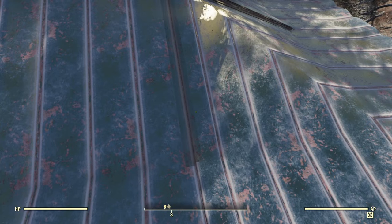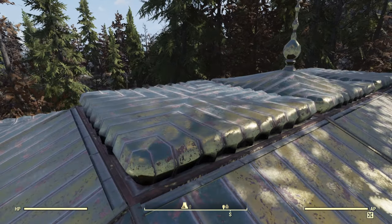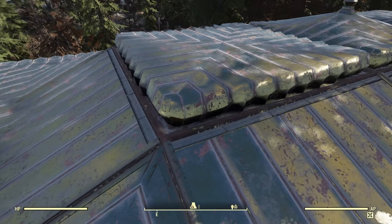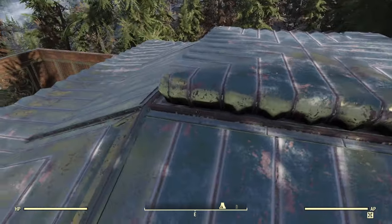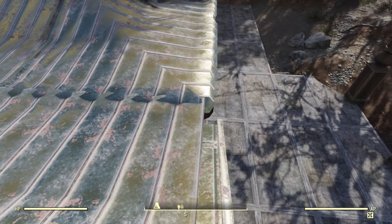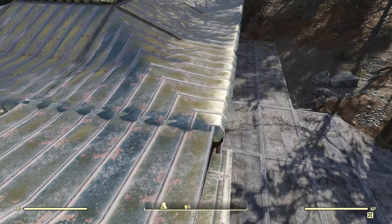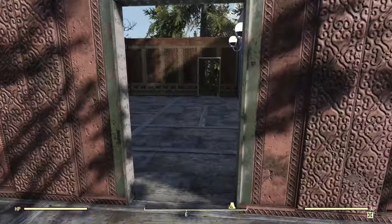It all fits together with no weird seams. Normally when you get these types they have a weird seam you can see through, but this time they've done a good fit — they look solid by themselves and kind of fit into each other. As you can see, the actual roof just melds together, so you can create some pretty intricate designs.